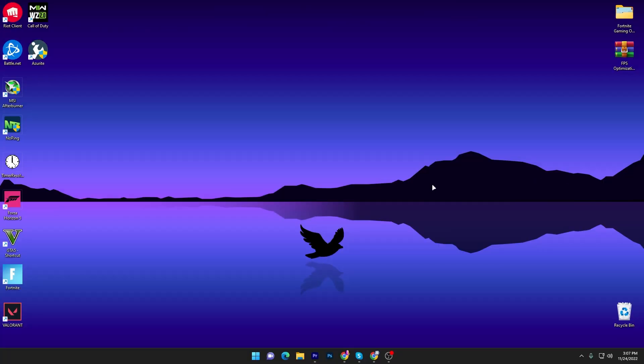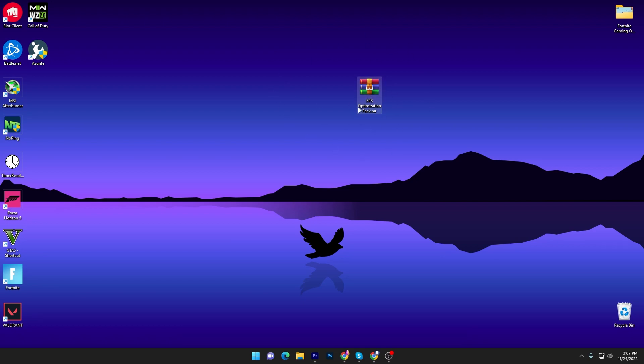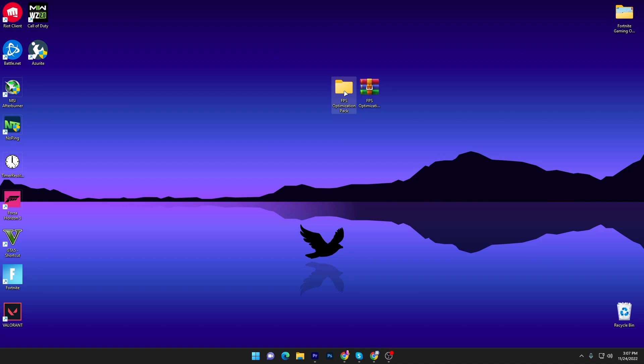In the first step, you need to download this FPS optimization pack on your PC — the link is available down in the description. Open up the link from the description and download this zip file on your PC. Once you've downloaded it, extract this folder to your desktop.